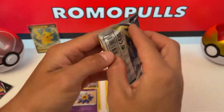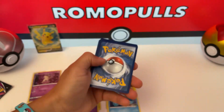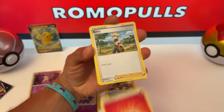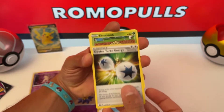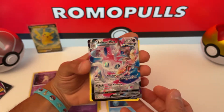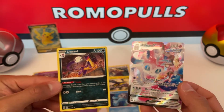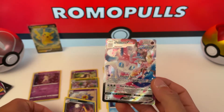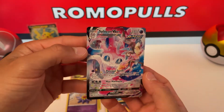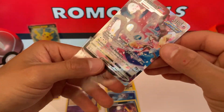Alrighty, last pack. I haven't had a Rainbow Rare in so long. Shroomish, Starly, Executor, Pinch, Gible. Oh! Sylveon VMAX, Trainer Gallery Card, and Liepert Rare, Non-Holo. Oh my goodness, I love Sylveon. That's great. That's awesome.